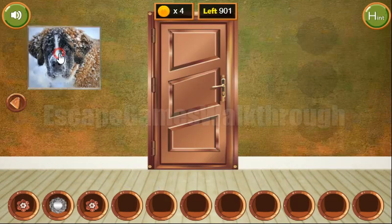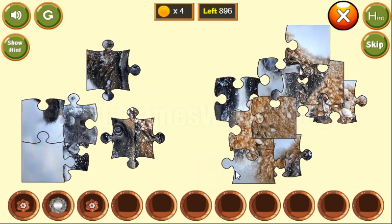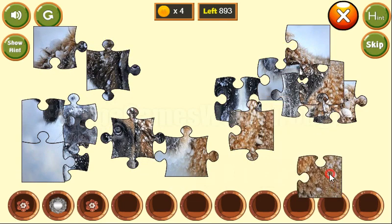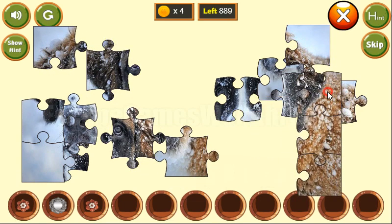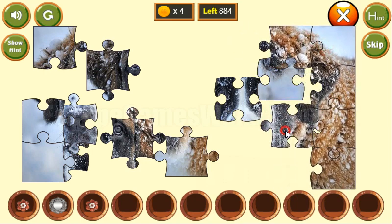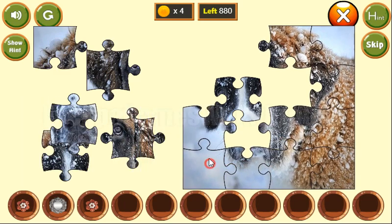Going again to the room on the right. Here's a picture of a beetle window. Let's complete it — the right border is done, and the bottom is completed too.